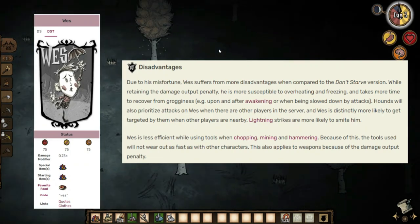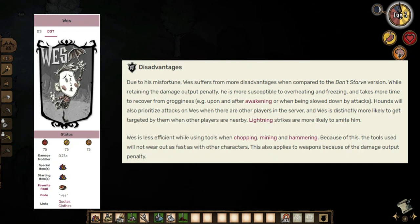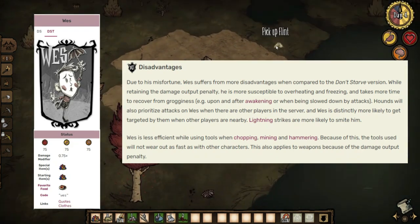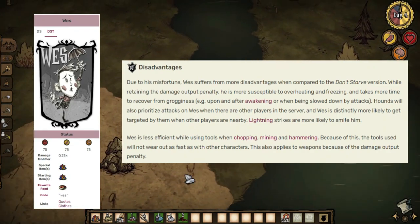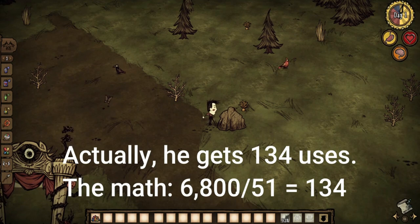Those are his downsides. Now let's take a look at his upsides. Since Wes uses items less efficiently than other characters, certain items in the hands of Wes use less durability compared to when used by other characters. So instead of 100 swings of a dark sword, Wes gets 125 uses of the weapon.